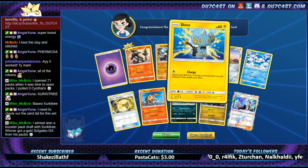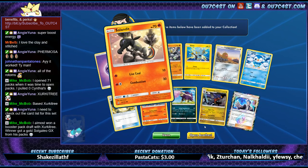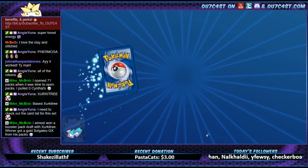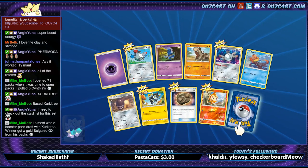Bunch of new ones up there. Shaymin, Diglett. He almost won a booster pack draft — his Ur Tree winner got a gold Solgaleo GX from his packs. Nice!